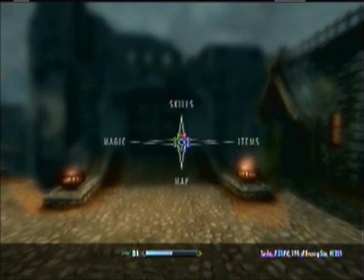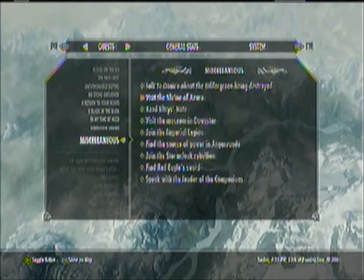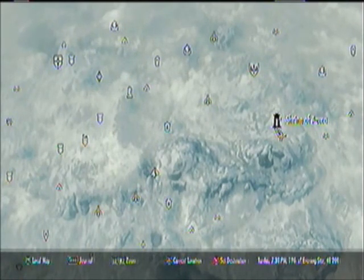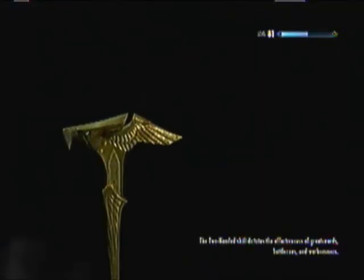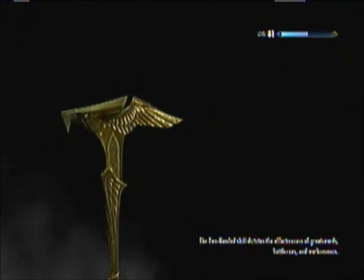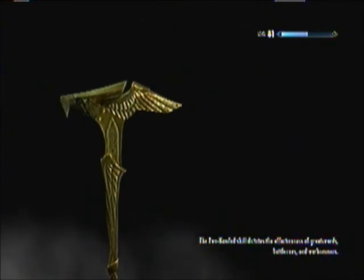Anyway, let's get started with the first one — Azura. To start this quest, you need to either find her shrine, which is right here, or go to any of the inns and talk to them and ask about any rumors they've heard recently. They will eventually tell you about the Azura statue.